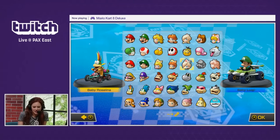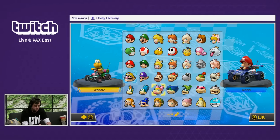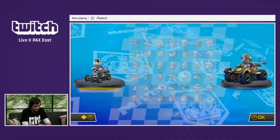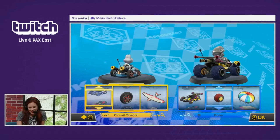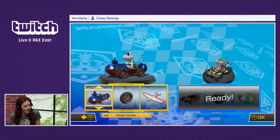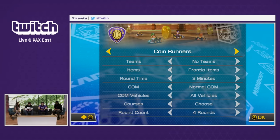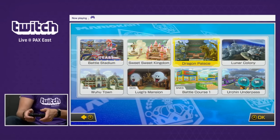Let's see — I'm going to go with Dry Bones, new character. I'm bringing the steel — Metal Mario! He's been hitting the gym. He's pumped, he's pumping the iron. Coin Runners — the rules are simple. You want to have the most coins when time runs out. So we'll go to normal items. Let's go to Dragon Palace, this is another new course.